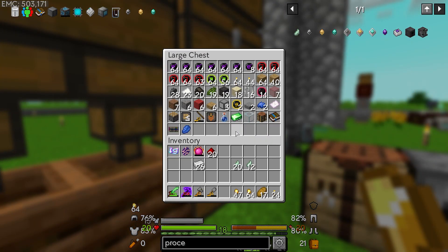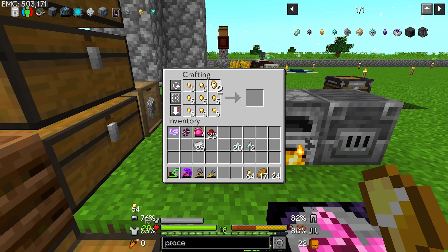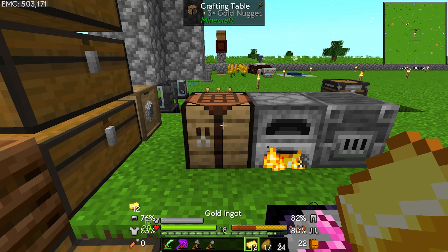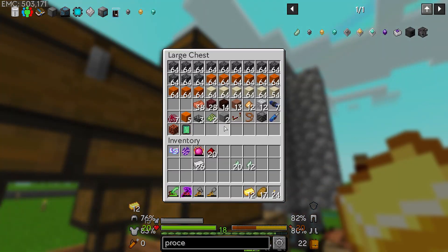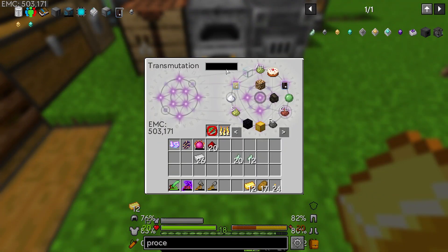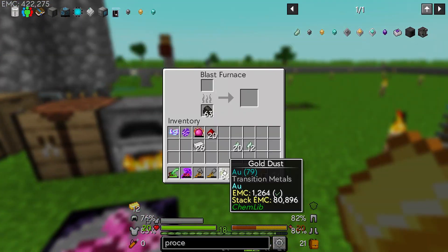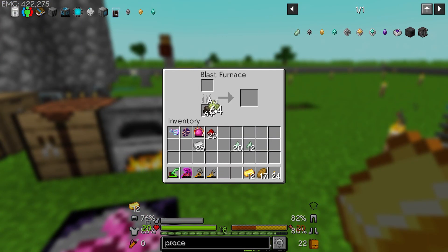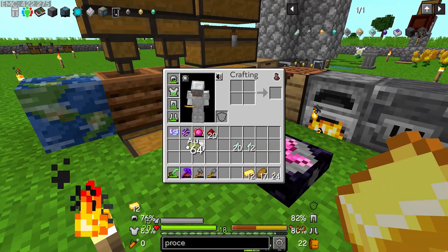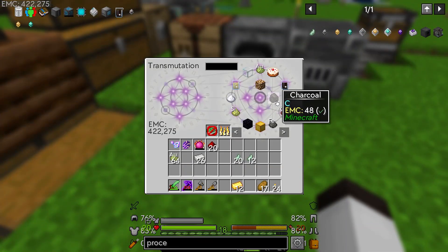Let's find some gold — there's some gold here. Let's make that and put it in — we have gold and we wanted 20 of them. We'll get some gold dust and put that in there to make the improved processors. Then we need 12 diamonds for the advanced processors.